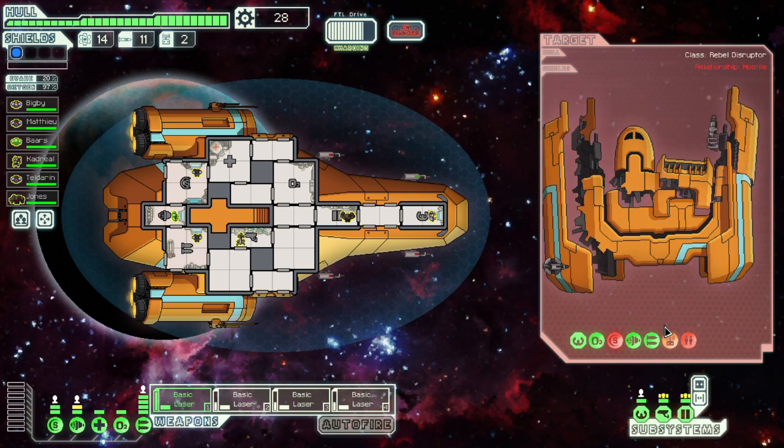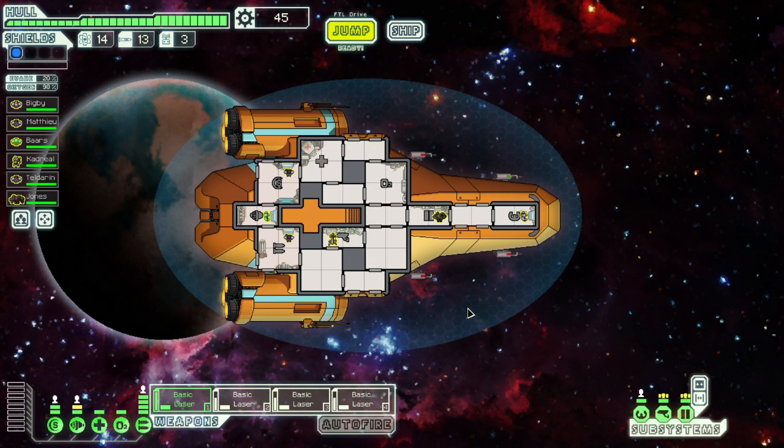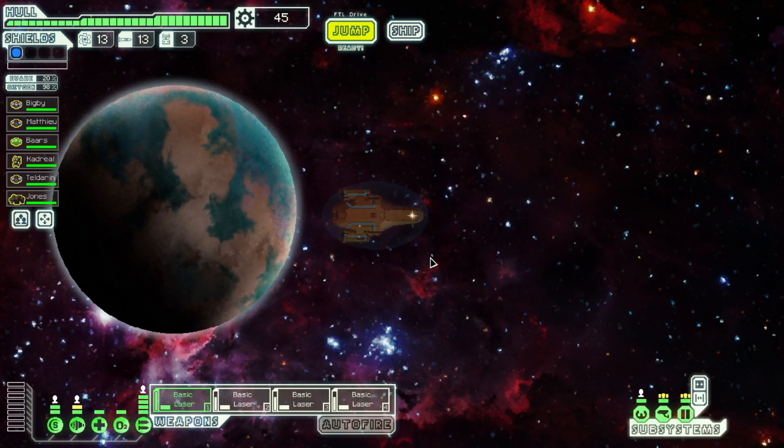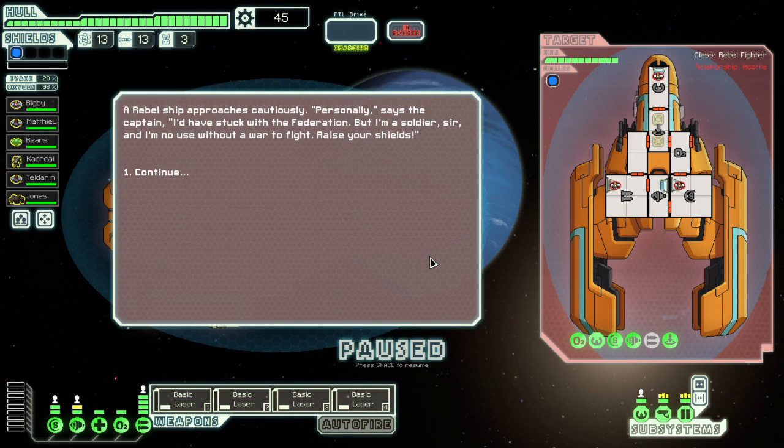We collect our pleasant reward - two missiles, a drone part, and 17 scrap. Nothing else more to do here. We are heading north because we need to get up to this row before the rebel fleet catches us. Guns are ready. Ah yes, you're a soldier. Very well, sir. But you could not fight for honour - you're going for your particular variation on it, which is fighting a war needlessly. Well, thank you for that.